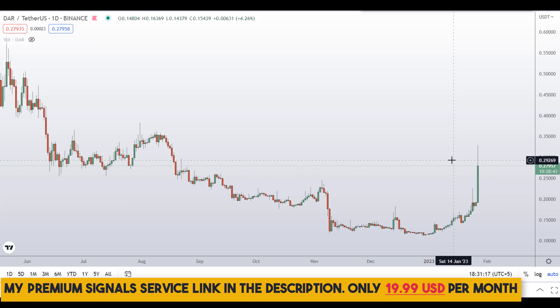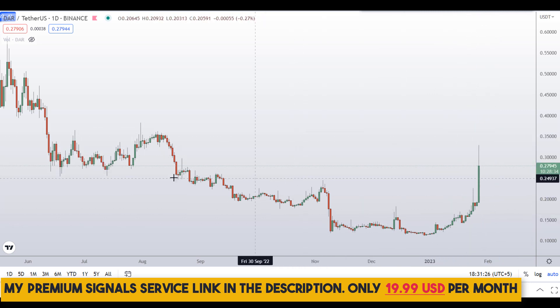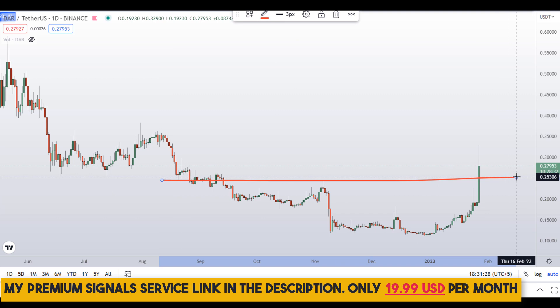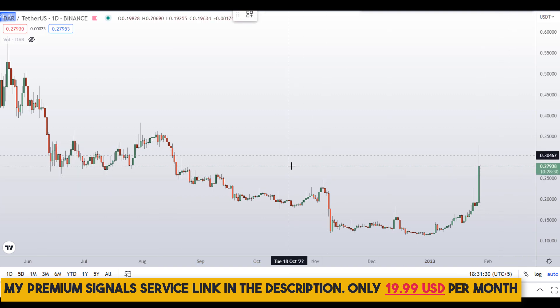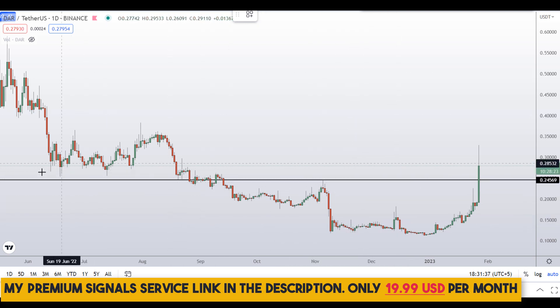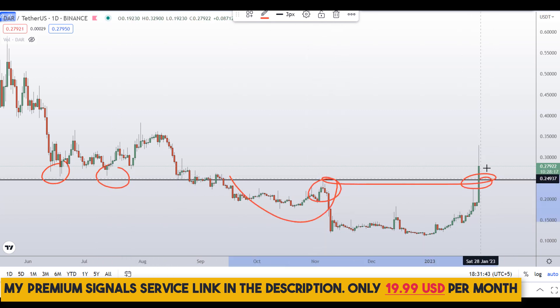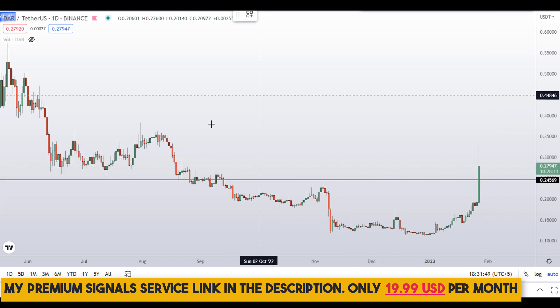Let's start by looking at the daily chart. As you can see, this is moving in a very good bullish candle and it has broken this important swing high right here. Let me mark this level at around 26 cents — you can see it was a nice support, then support broke down and became resistance, and then resistance broke to the upside. That's a really good sign.